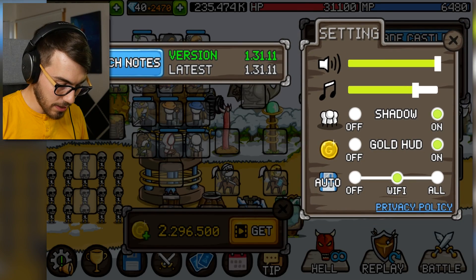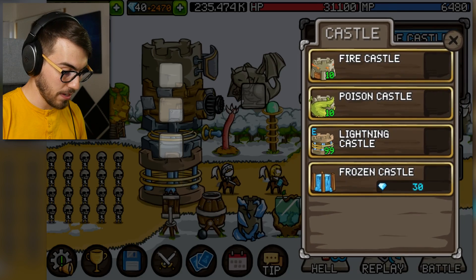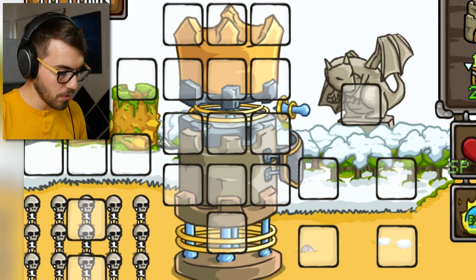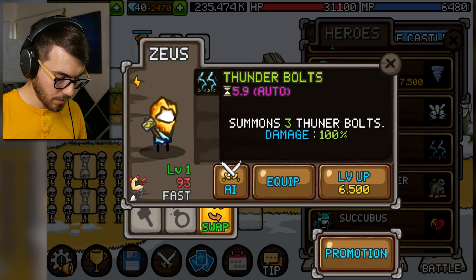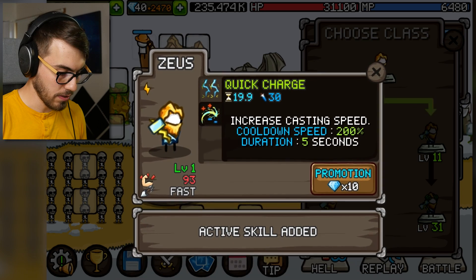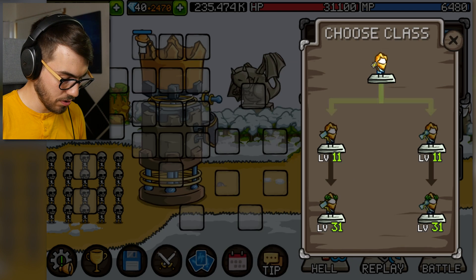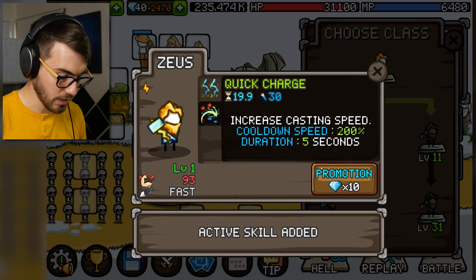Where's my sound? It says I got the music on but there's no music. Let me leave the game and come back. I'm actually gonna start a new loadout here. I put my treasures on here. This is the castle I got going. What is lightning? Well, we got a lightning wizard — put him in. Zeus! I don't have this guy here. Summons three thunderbolts — they made a typo, 'Thunerbolts.' Increased casting speed, cooldown speed 200%. Active skill and increased attack. This guy increases thunderbolts, and passive skill added slows targets.